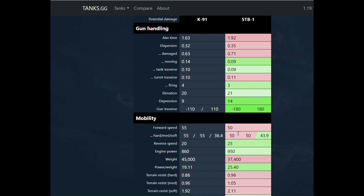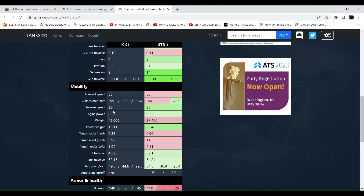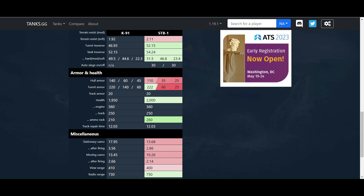On to the mobility — it's fast. Not like a CS-63, but it's quick for sure, 55 km/h top speed with a pretty powerful engine. Nothing wrong here whatsoever. Armor and health — this is misleading. This tank is paper.